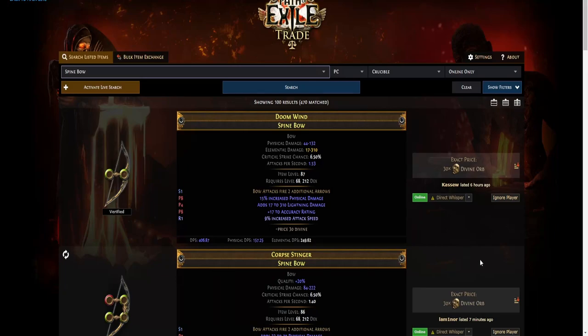Hello everyone. Today we will craft a high physical DPS spine bow with Voidfletcher — fire two additional arrows — fractured on it. We use craftofexile.com to show you the craft.